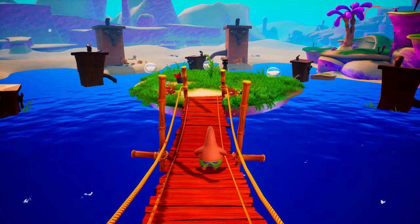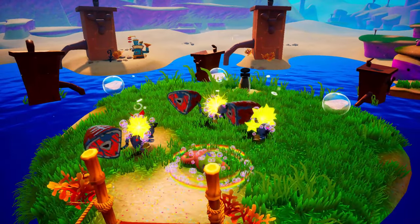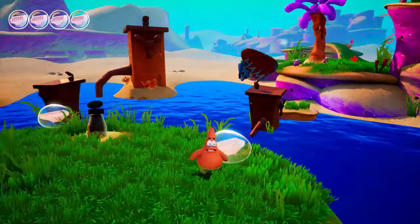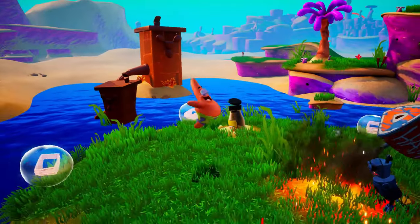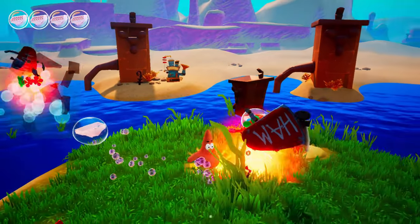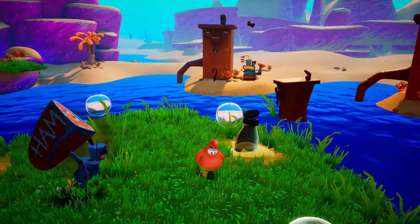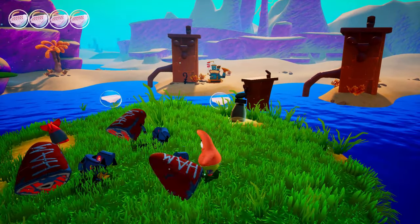Throughout the entire time I've seen SpongeBob, Patrick and Mrs. Puff never actually communicate. I think the only time they ever truly spoke was when Patrick got his own driver's license. There were times he was around Mrs. Puff — like when they were trying to break her out of prison — but they never said a word to each other. It's kind of like if you have a group of five friends and there's a pair of two who just never said a word to each other. They know the least about each other. It's kind of like that.